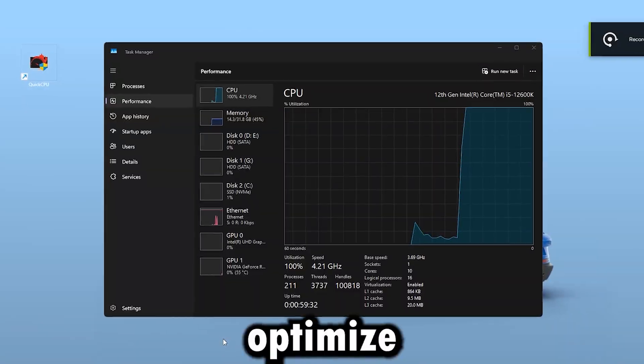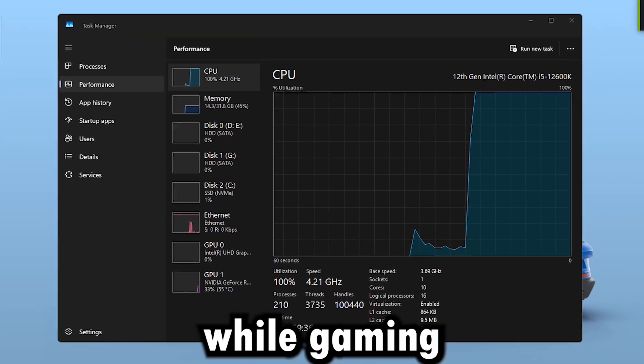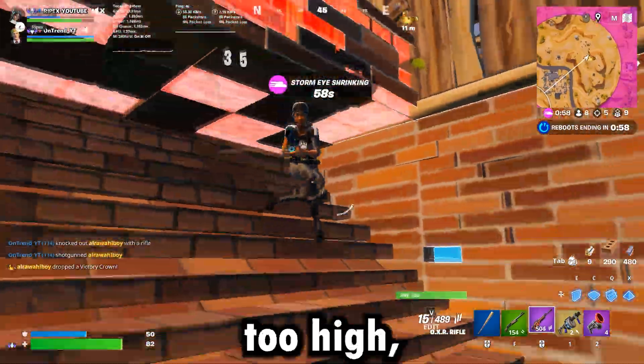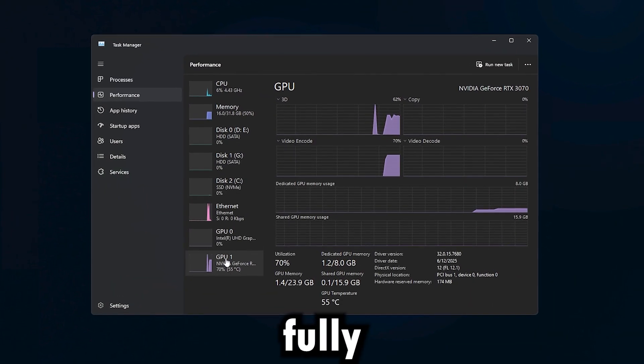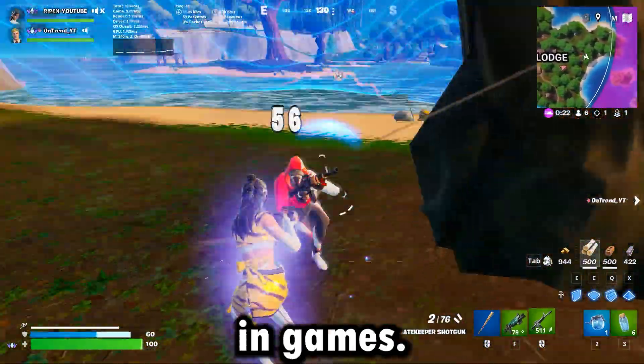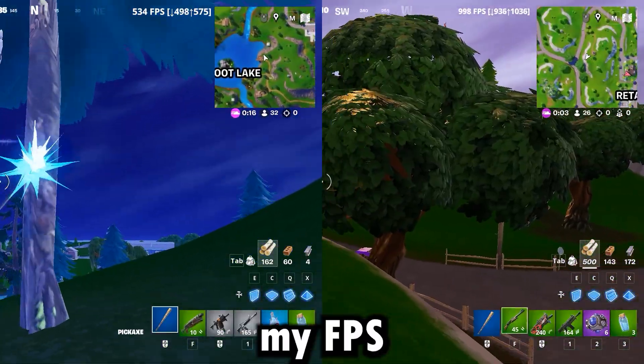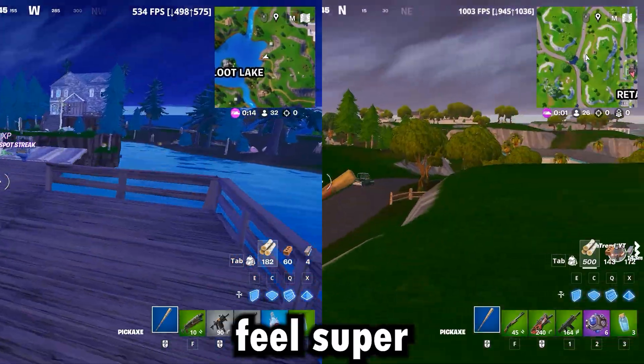This video is about how to optimise your CPU if it's always running at 100% while gaming. When your CPU usage is too high, your GPU doesn't get fully utilised, which causes low FPS and lag in games. By following the same tweaks I'm going to show you in this video, I literally doubled my FPS and made my game feel super smooth.